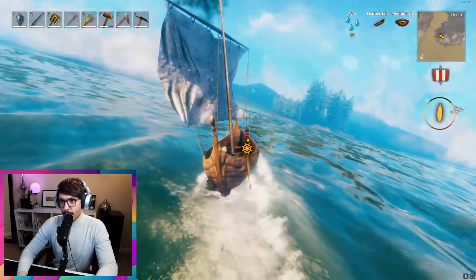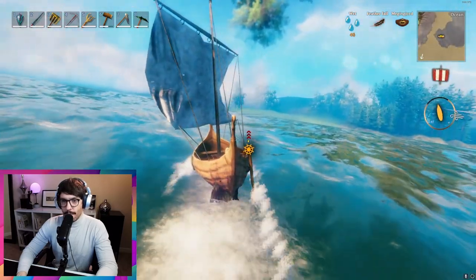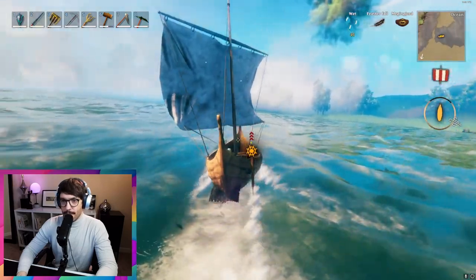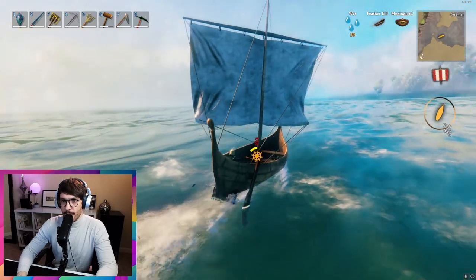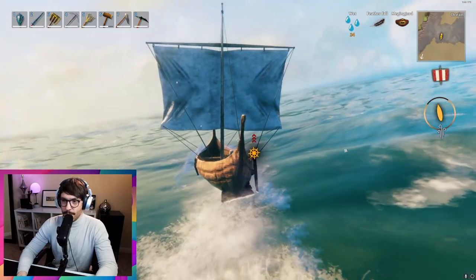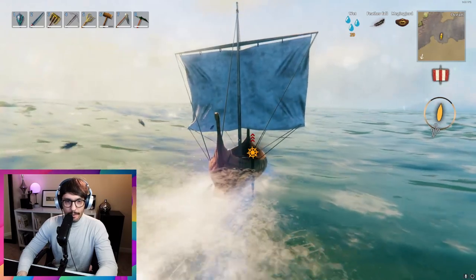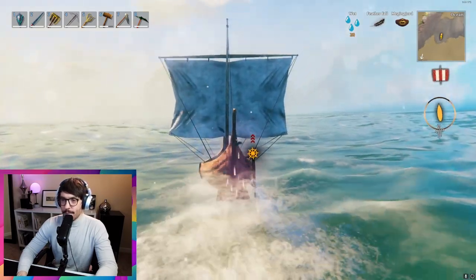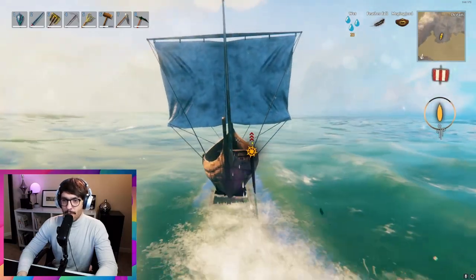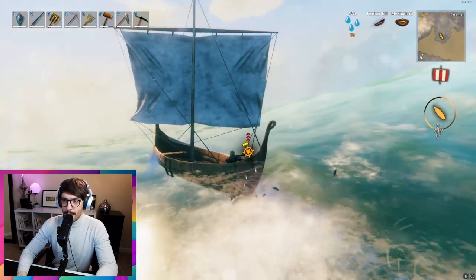You'll see a little more gold to the left and the right of the boat — that is the optimal positioning for the wind, so you'll be getting the most speed if the wind indicator is in those areas. Sometimes you just can't do that. Your course is your course, so the wind might be behind you. It's not optimal, but you'll get to where you need to go. Ideally, try to keep the wind within the goldest part of the circle, or behind you if you can't do that, and you'll be fine.